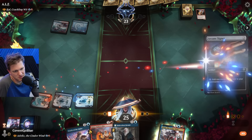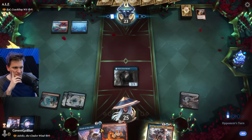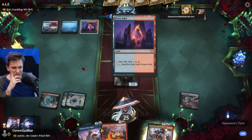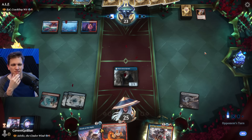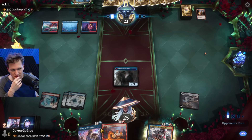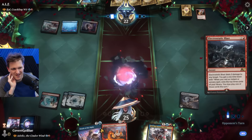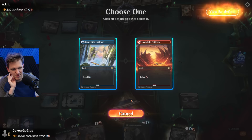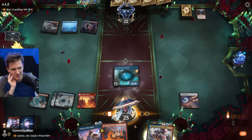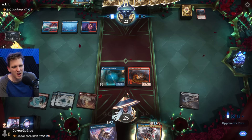Their mana screwed - pretty good for us. I like getting the Hermit down. You can counter their commander so they have to deal with it at some point. There's a land we can play that should be in this deck - it's kind of insane that it's not. They bolt - can't be countered, of course.